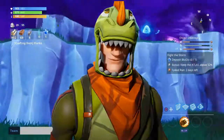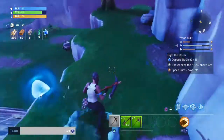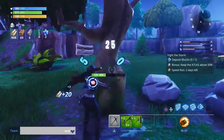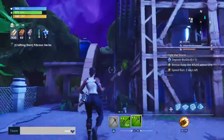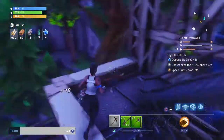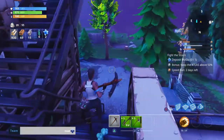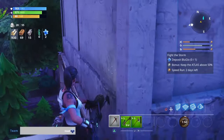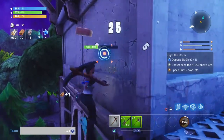The Rex skin deserves its spot here at fourth place. I just really like the costume skins — they're brilliant. The color scheme of Rex also looks great; the green and the orange are just a dynamic duo for me. Rex's back bling is also probably one of the best back blings in Battle Royale — I just like it. The skin itself sits comfortably at fourth.